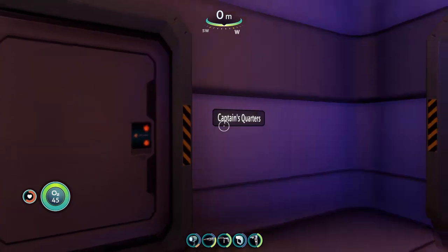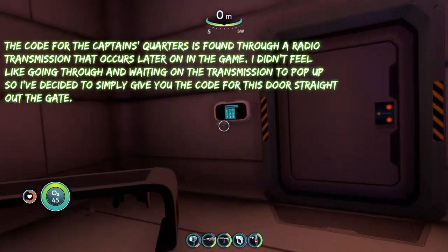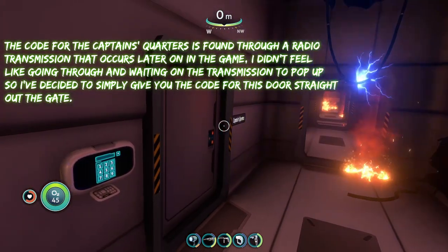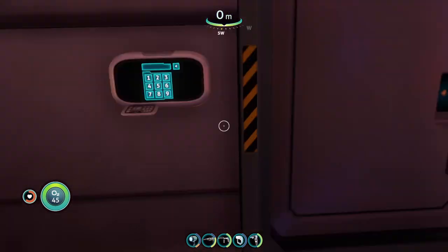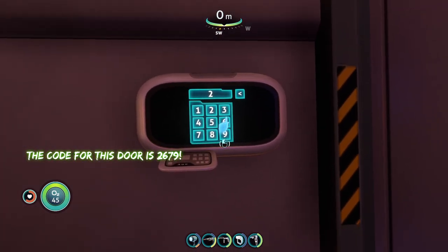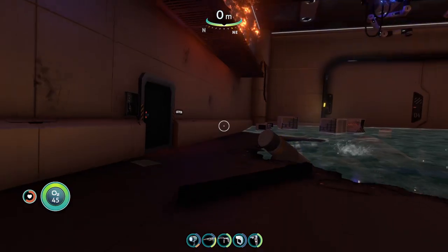The next door code is for the captain's quarters, which is right next to cabin one. To find this door code you're going to have to listen to a PDA or radio transmission — I can't remember exactly which one or when it pops up. The code for this door is 2679.